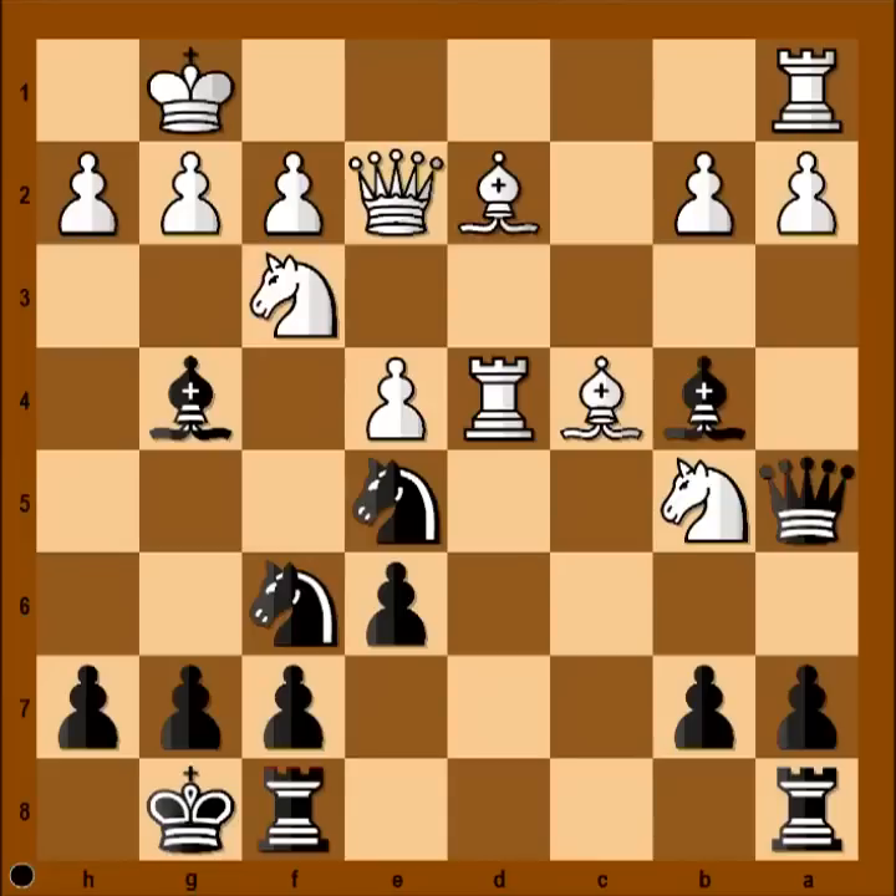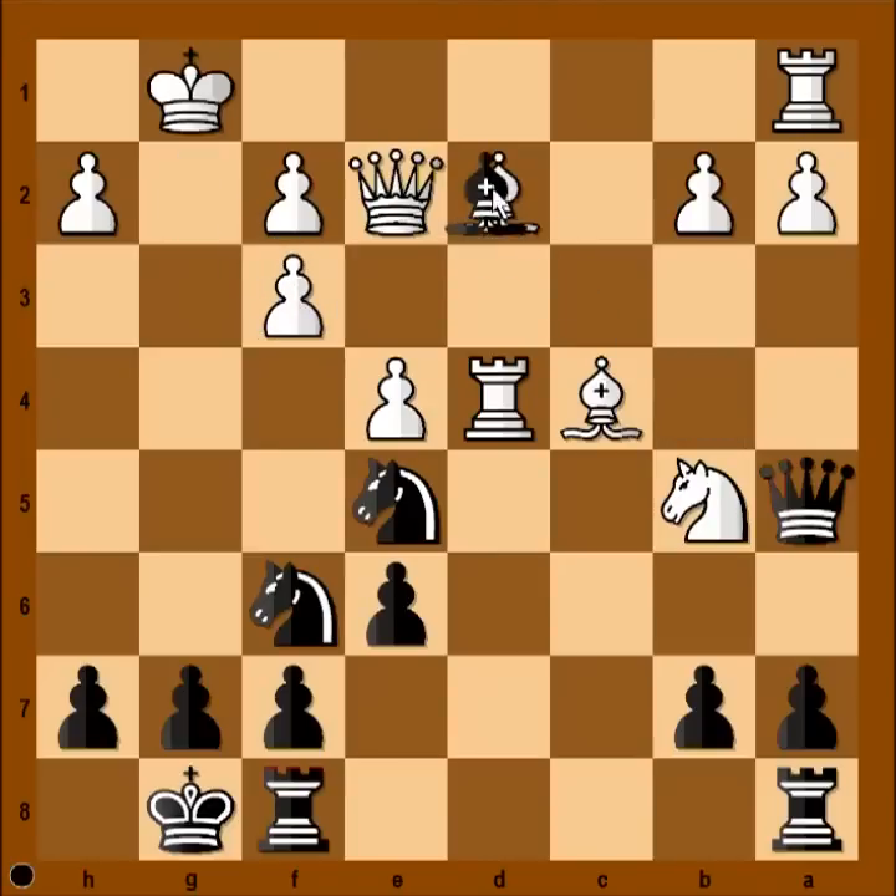Ready? Did you win the piece at the end of the line? The game continued: bishop takes knight, and white recaptured with pawn. Now, bishop takes bishop on d2. If queen takes bishop, then knight takes pawn on f3, forking king and queen. White recaptured with rook, and the next move is very easy — it is queen takes rook on d2. And white resigned.